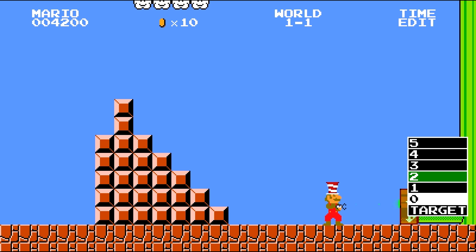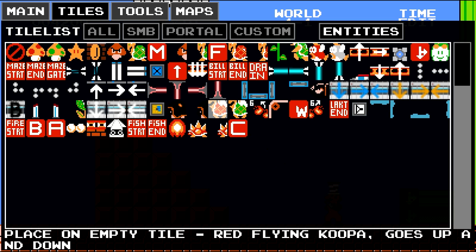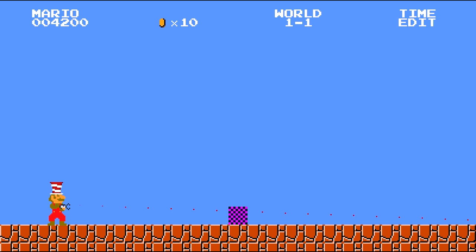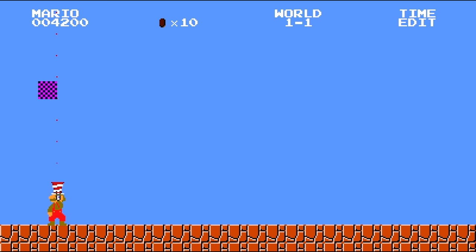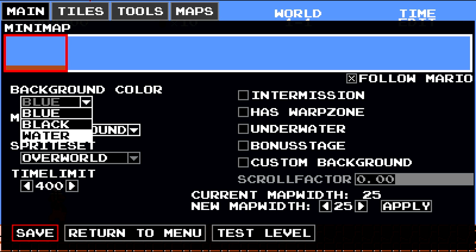Go sub level two — right click both of them, send them to two. There you go. We're going to go to maps, save, go to sub level two. And in sub level two, we're going to make it underground. We're going to click underground music, make the background black. There you go.